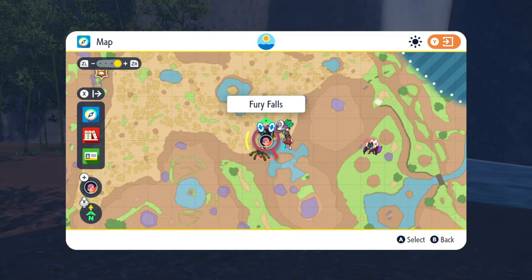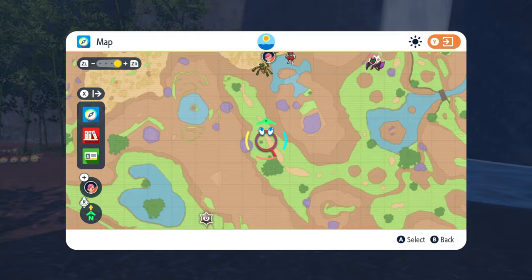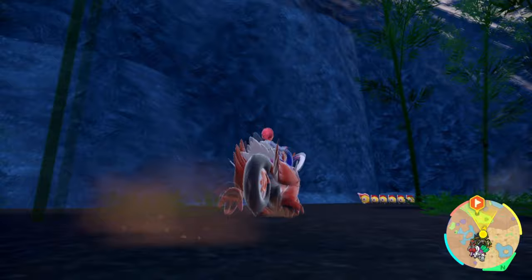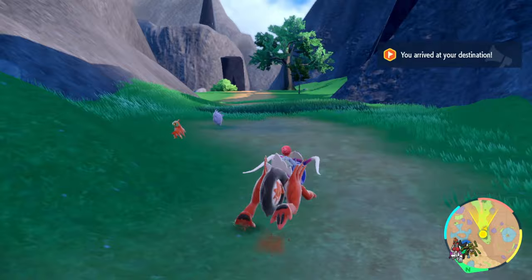You can also find Lucario over here at the Fury Falls fly point. If you don't have that, just fly to the Pokemon Center — it's right nearby. Mark this grass area that's just south of Fury Falls; it's just a short climb away. You can hop on this wall — the wall is going to glitch out because this game is unfinished. Once you get up to the grassy green territory, you can find Lucario anywhere out in the grass, so just roam around here looking for it.